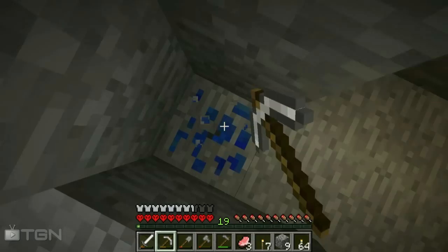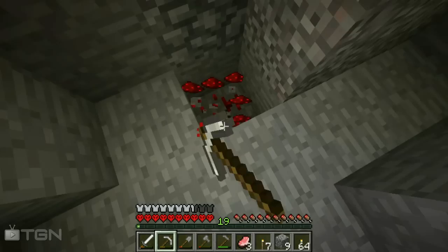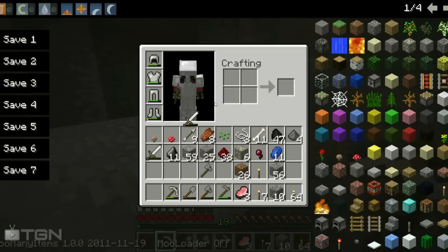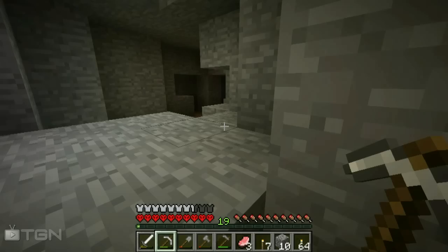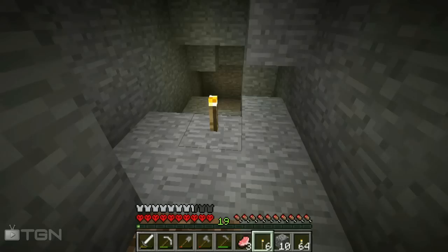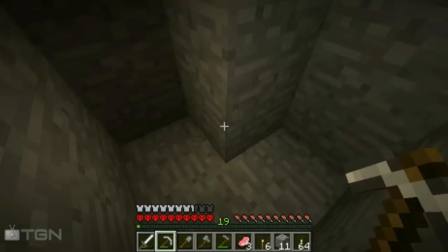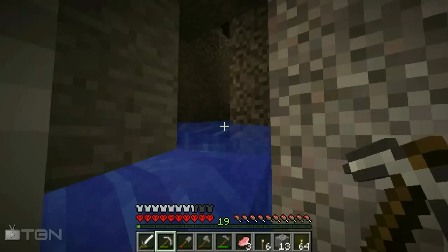Lapis lazuli — the only use for it I think is from lighting things up. I remember the first time I saw it I thought it was diamond — I practically lost it. All my stuff is starting to get really worn down — sword, everything. There's more of the cave intact over there. I completely left this iron here. I got a lot of redstone which I may end up needing, so it's a good find for sure.